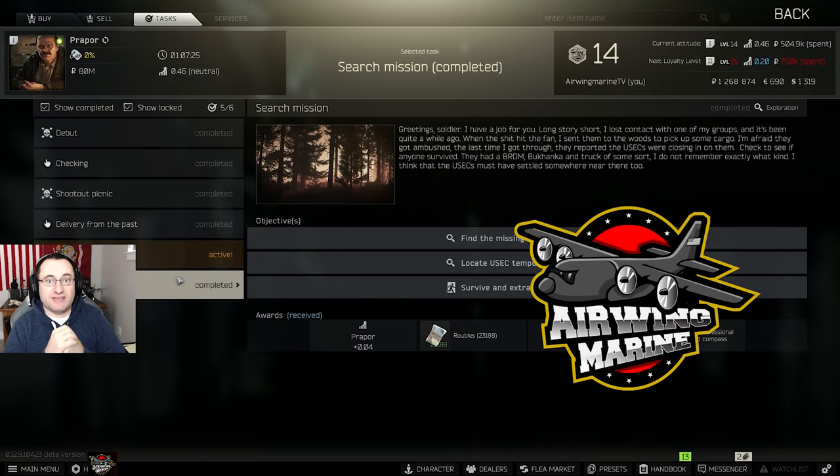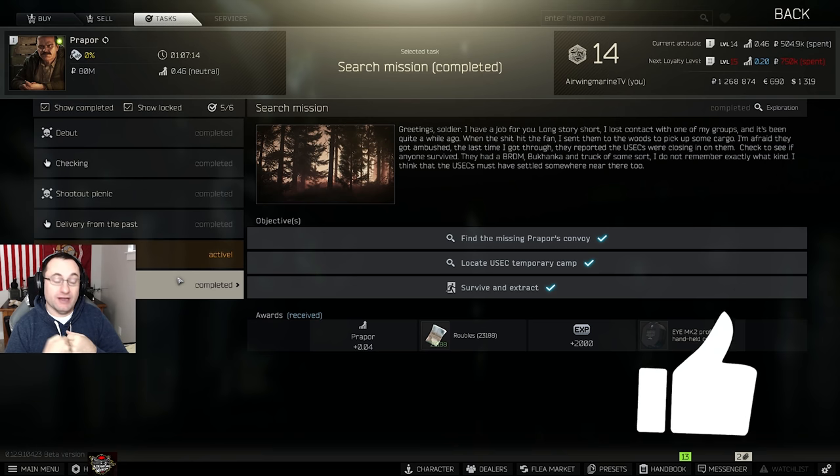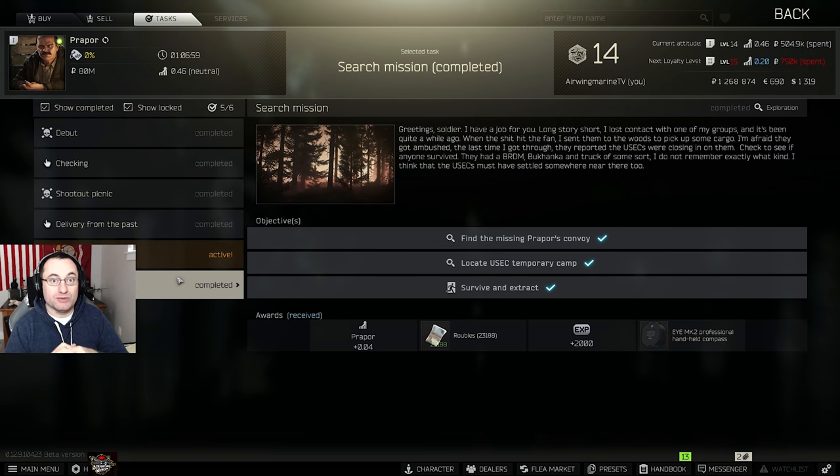Hey guys, welcome back to the channel. This is my next Escape from Tarkov video. I've seen a lot of people having trouble with this task - Woods is absolutely enormous now and very difficult to get around, especially because there's no good maps out for it yet. I wanted to put together a quick guide to show you how to find the convoy and the temporary camp, so those of you stumbling around lost in the woods can get this done quicker, move past it, and get your compass. We won't waste any more time with the intro, we'll jump right into it.